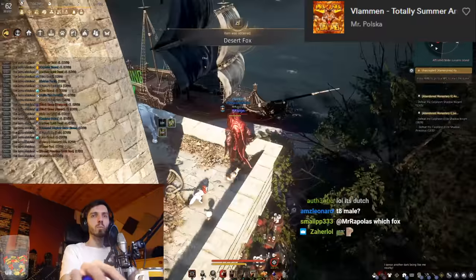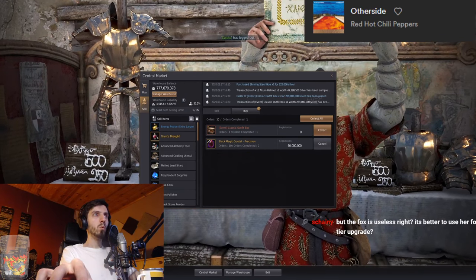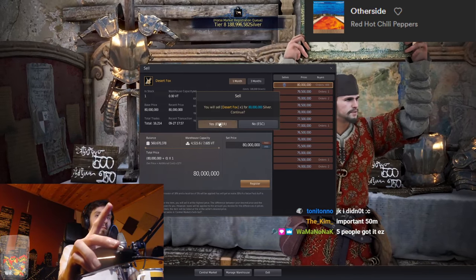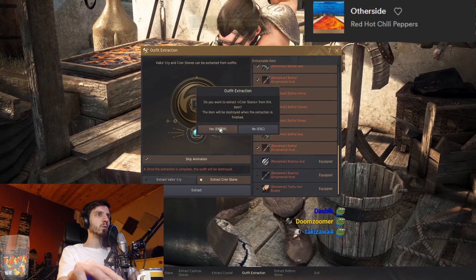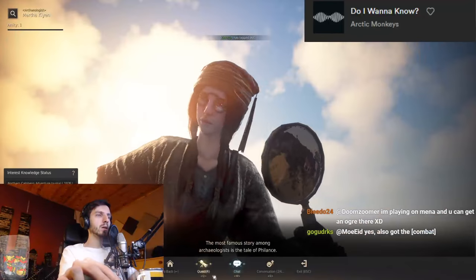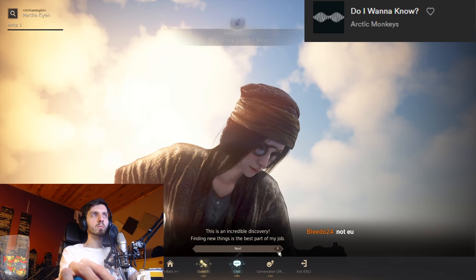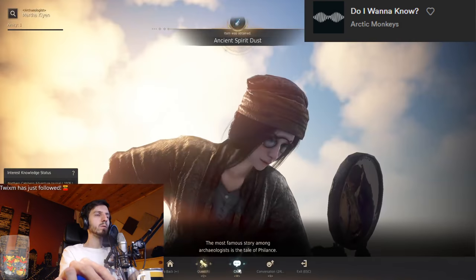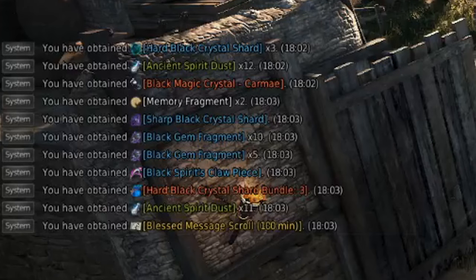From the last one, another desert fox — beautiful. Checked out the pre-orders and I finally got a costume, hell yeah, so we've got more crons. Sold both of the foxes on the market and in total I got 800 extra crons. Also forgot about the ancient artifacts from the current event where you can grind, gather, and fish — best things I got were two crystals, Carmea, and a claw piece.